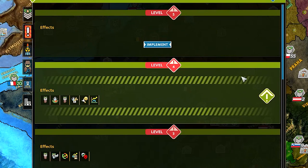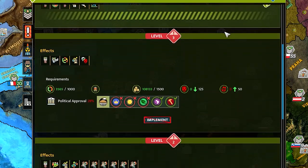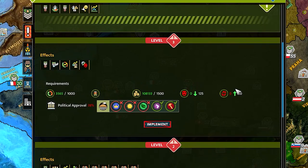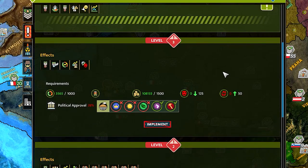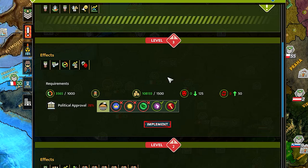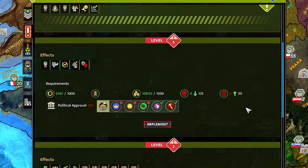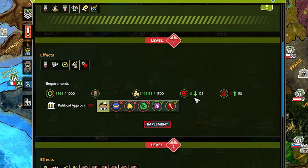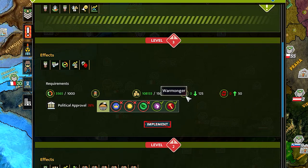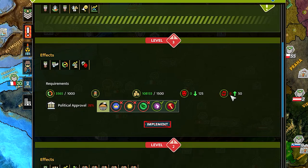Alert levels must be activated and deactivated in order, starting from level five which is neutral and has no effects. Activation of a lower level costs money and action points. Levels can also be limited by parliament's veto, being at offensive or defensive war, too high a warmonger level, and by too low war losses.